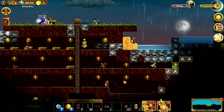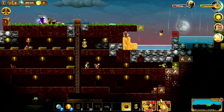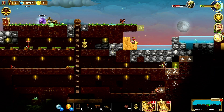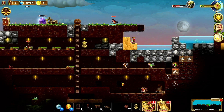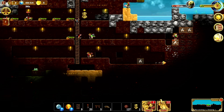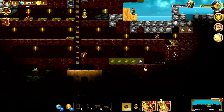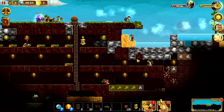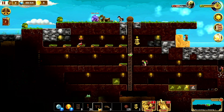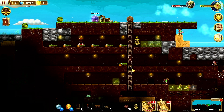That guy's gonna have trouble getting out of there. How are you gonna get out? All right, looking at the back wall here - we can fill these in. Now we were going to make this third level our workshop level. Looks like we can get that going.